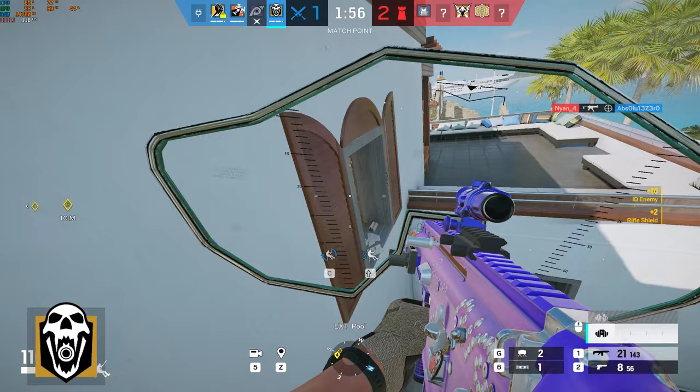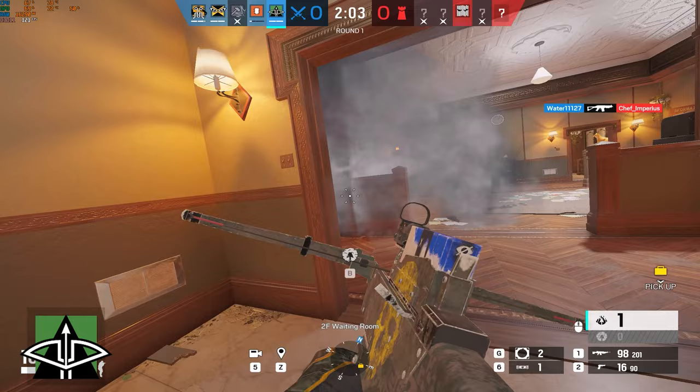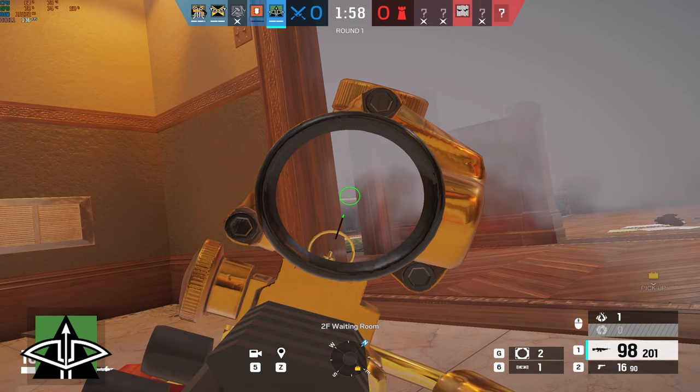When you're playing Capitao, you can shoot your smoke at a wall or a higher object. The smoke will then turn into a one-way smoke. This means you can see the enemy's feet, but they cannot see yours — depending on where you are standing or rappelling.